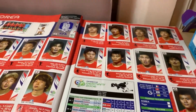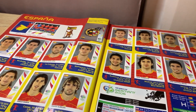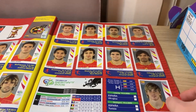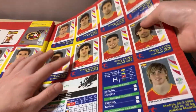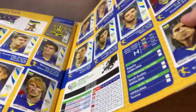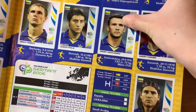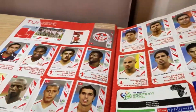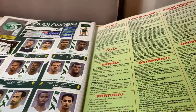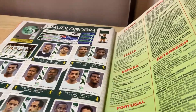That was Group G, and then let's take a look at the final group, which was led by Spain. Again, a lot of familiar faces — that team was pretty strong during that time, especially going into the next World Cup and the Euro Cup. We also have a pretty strong Ukraine in Group H as well. The last team on the album is Saudi Arabia — so that's pretty much all the teams.